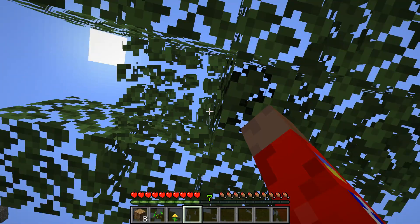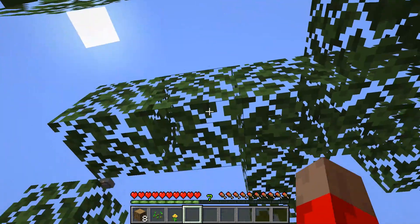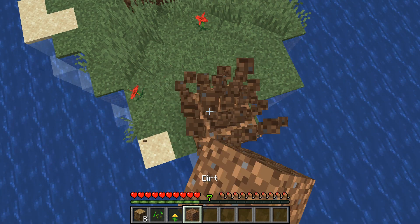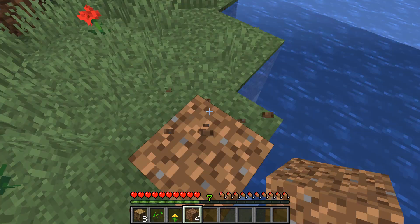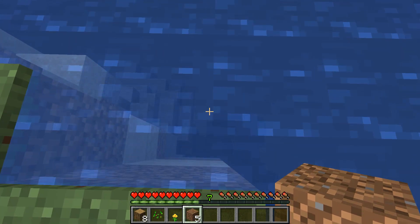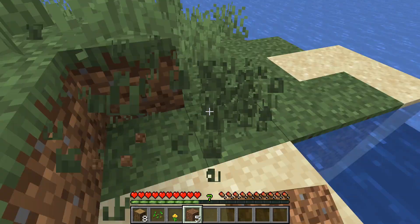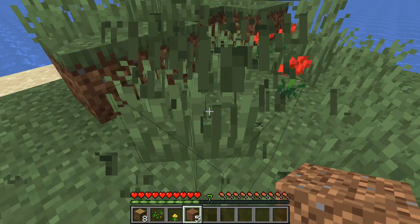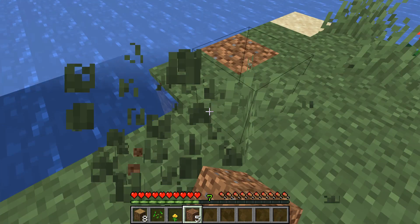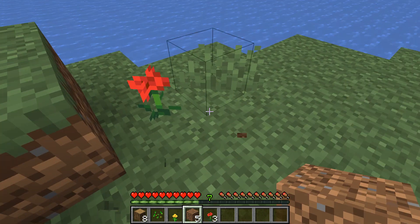We've got to make sure we don't kill all the grass. Haven't got a sapling yet. Well, we'll let them do their thing. Let's level out this island first. There's stone down there. Is there any reason to keep any of this grass? I'm sad there's no yellow flowers. I don't think there's phantoms in this one.